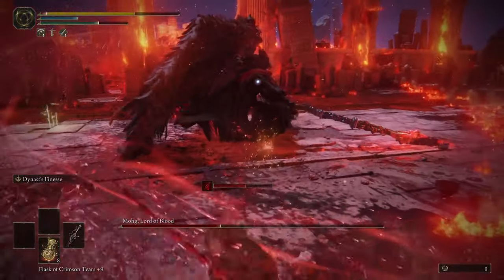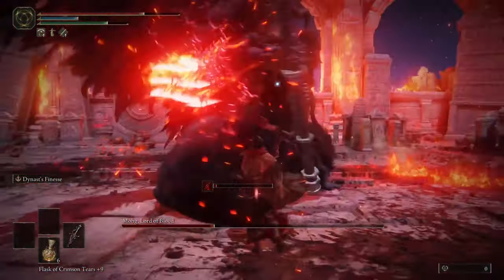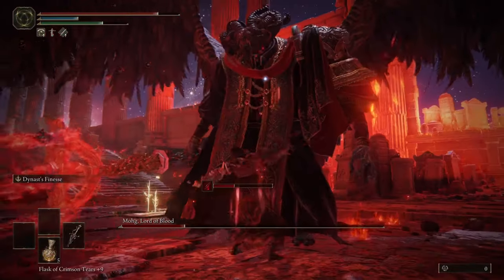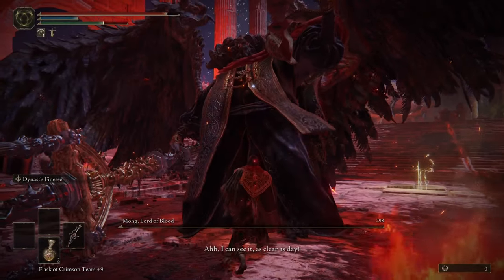I had two very near-death moments immediately at the start of Mohg's phase 2. One really nice trick is to circle around him during his flame attack and then charge an R2 attack, which lets you just avoid his following swing. Using tricks like this led to another stagger, nearly finishing the fight. After dodging more attacks, I finally defeated the Lord of Blood.